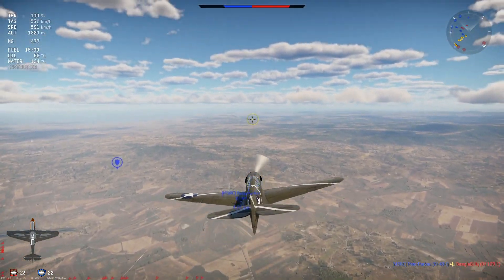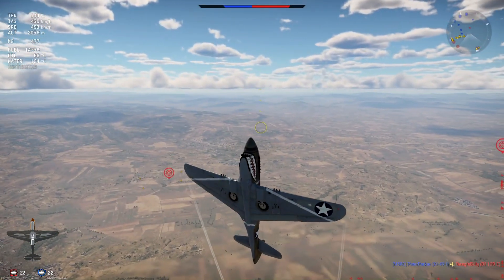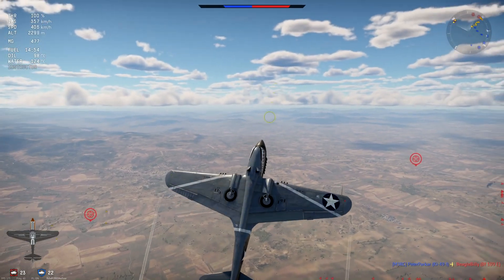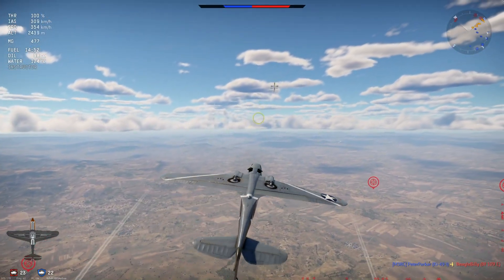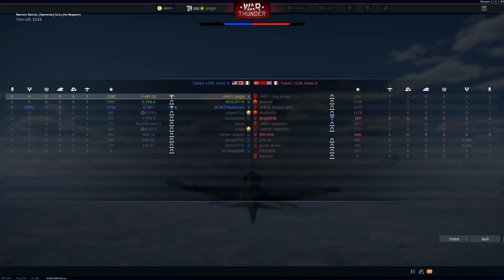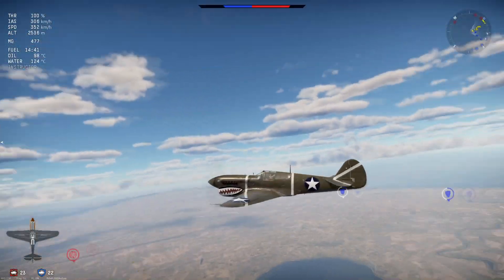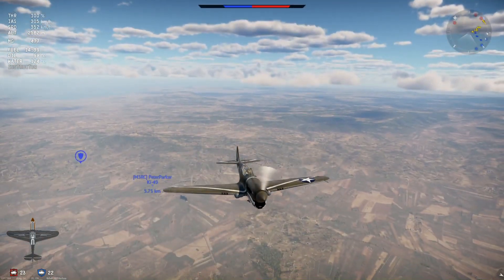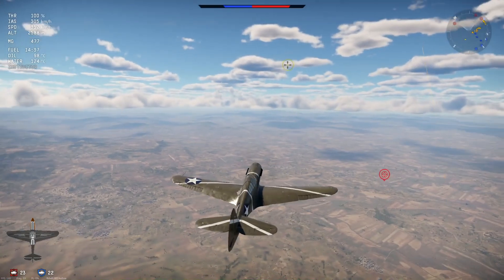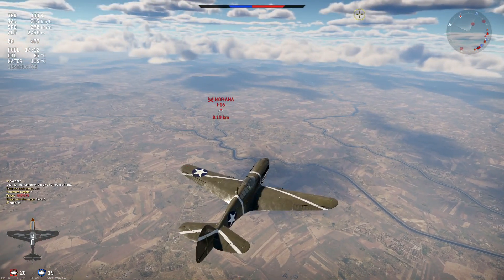A Ki-49 shoots down the 109E with its 7.7mm — that's unfortunate, would have been a nice kill to add to the tally. But we're going back to the airfield. There's one plane left in this match. We're going to try to see what we can do. We're in a shallow climb here — always try to gain back a little altitude to maintain the dominant position.